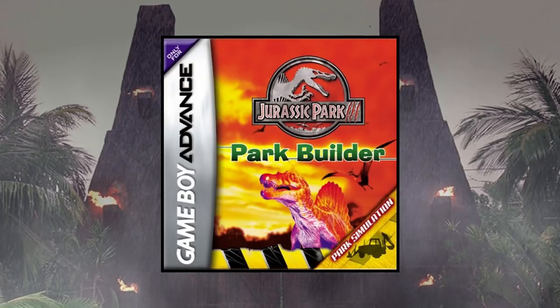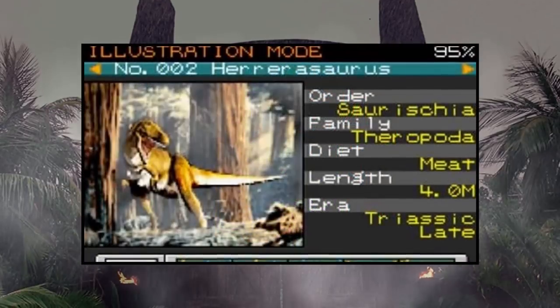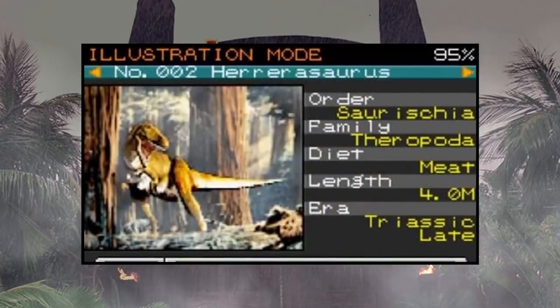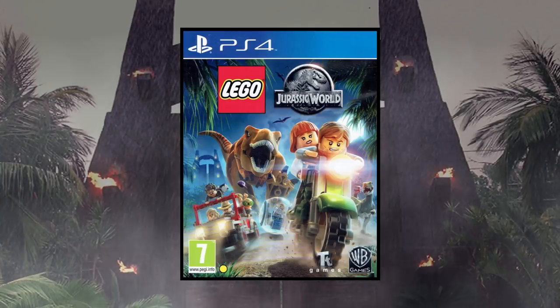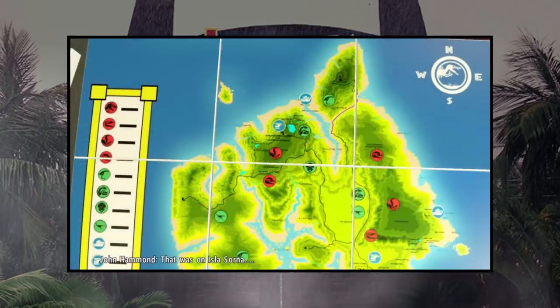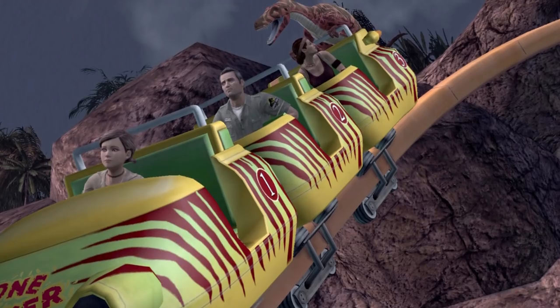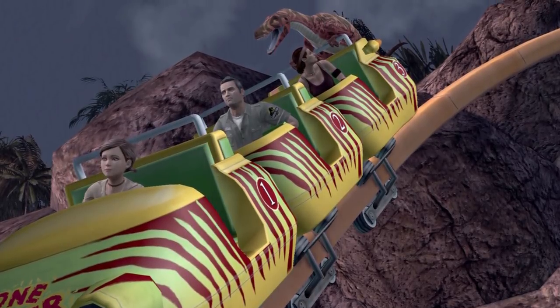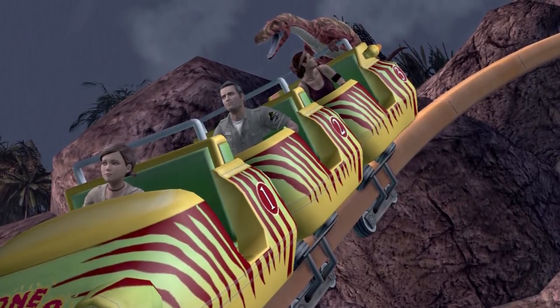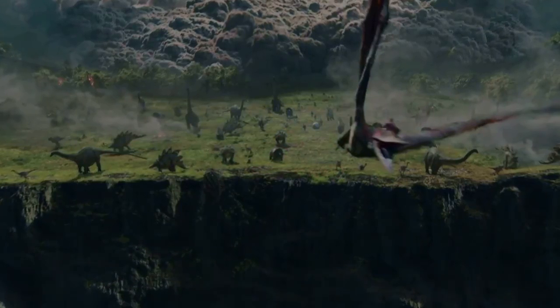Nevertheless, it would still pop up here and there in a few interesting places. The first of which happens to be the Game Boy Advance title Jurassic Park 3: Park Builder, in which you can breed one for use in your very own theme park. Another game the animal made a weird appearance in was LEGO Jurassic World — for some reason the dinosaur is listed as being on Isla Sorna despite never showing itself to the player. That is, until Jurassic World: Fallen Kingdom came around.